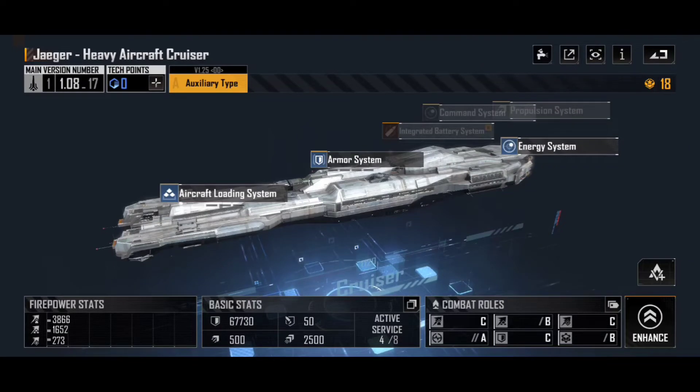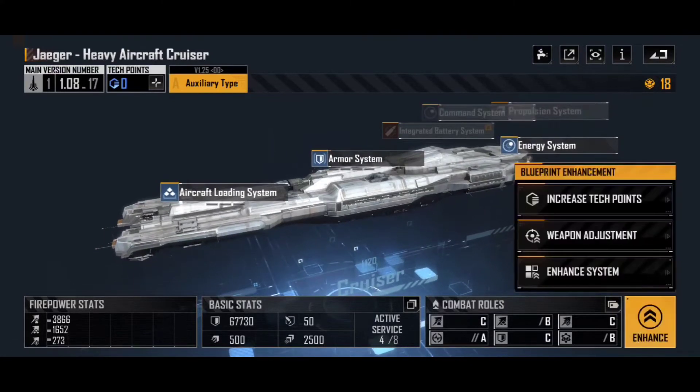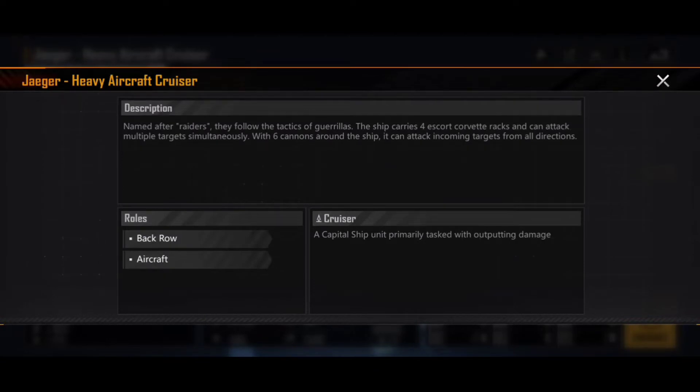The Jaeger is definitely a key part of this. The Predator, which is the other aircraft cruiser you may have for Antonius Consortium, launches actual aircraft and fighters — it's pretty useful. I didn't have any Antonius Consortium aircraft until recently when I got the Andersons, and I've been enjoying those, so I added a couple of Predators. But the Jaegers on the other hand are absolute beasts. It describes them as aircraft, but they're actually Corvette launchers, and that is the key difference here — these ships launch Corvettes.